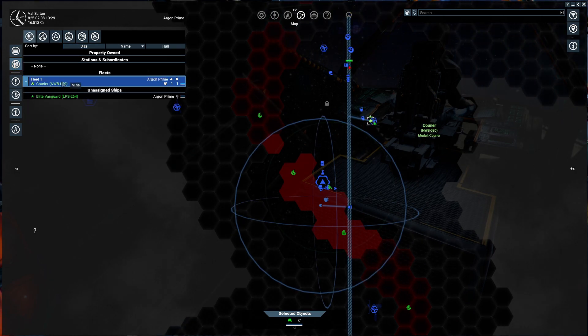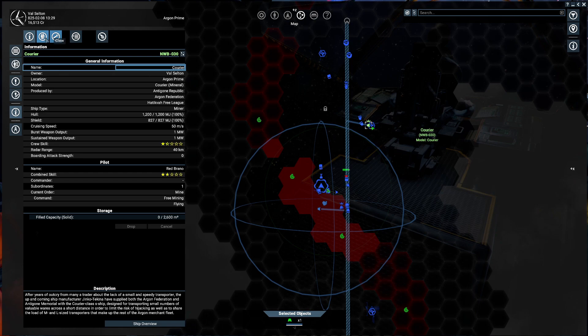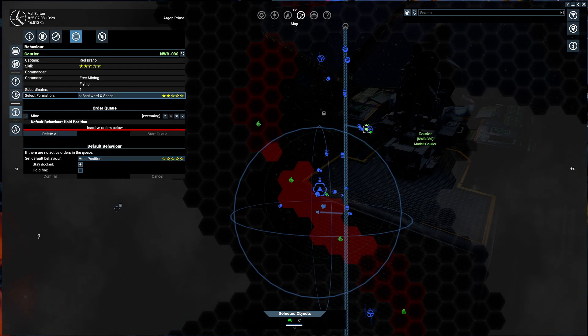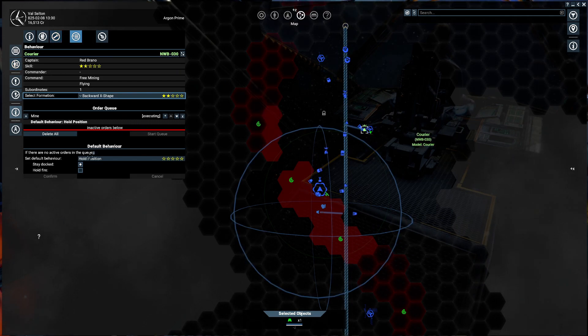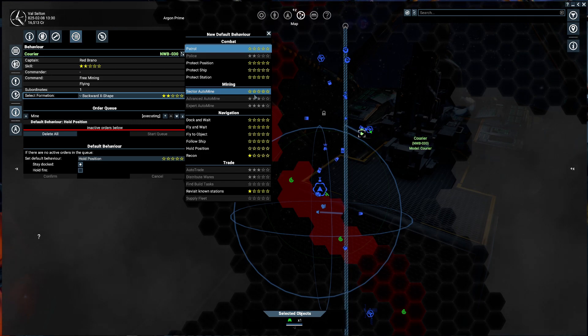To fix that, go to Property Owned, find your courier, and then go to Information. You'll see your crew, information about your ship, and your loadouts. But most importantly you've got the Behaviour tab. Behaviour is very very useful to automate things. We're going to set up a behaviour. First we need to select what behaviour we want. This is where the level of your captain is very important — we'll look at combat, navigation, and trading at a later stage, but right now we want to look at mining.